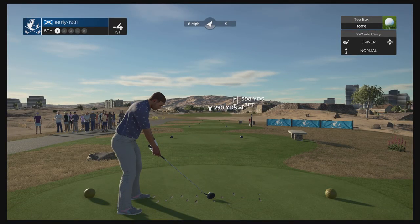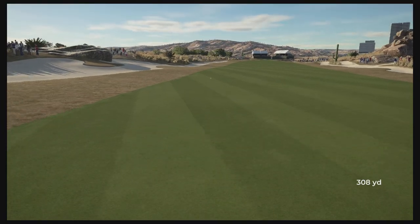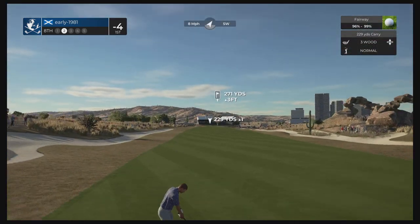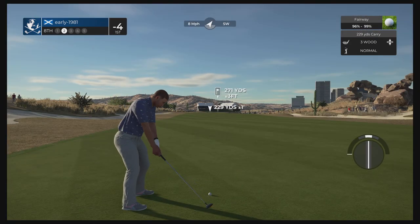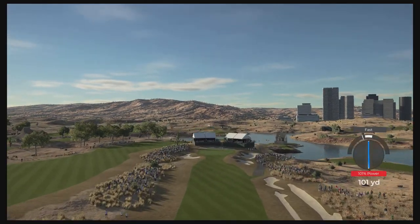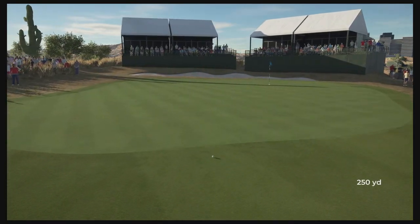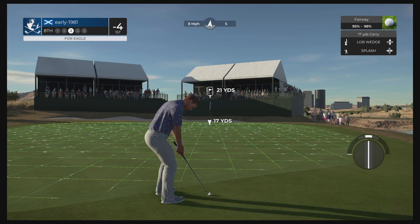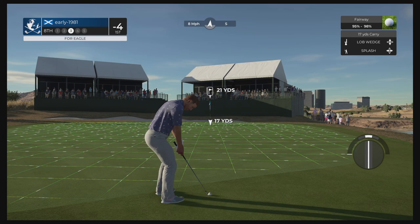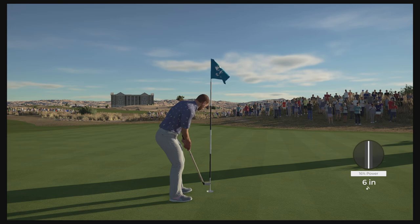Hole eight is another long narrow par five — really cool course actually, the designer clearly knows his way around the features. On pro settings the grey fasts aren't going to punish us so much; on master difficulty I would be all over the place. A slight fast again — expected that to run up onto the dance floor but we're just in between clubs, driver would have been far too long. Trying to splash this one close, dealing off that a little bit for extra run out. Yardage was really really good — another few inches to the left and it could have gone in for eagle. But we'll take the birdie.